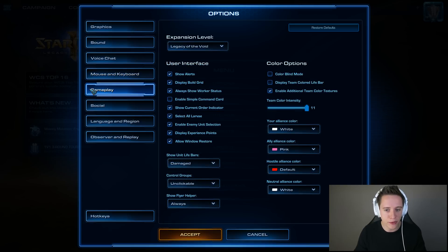Next up is the gameplay tab. This is where things get a little bit more complicated and where there are a couple of extremely important settings that are turned off by default. I got show alerts on — no particular reason not to turn this on, it will give you additional information on upgrades and whatnot finishing. The first one I would highly recommend turning on is the build grid, which helps you put down expansions in particular and makes placing down buildings significantly easier. Next, we have allow show worker status — very, very helpful, just because it gives you more information about your workers.